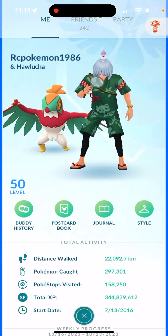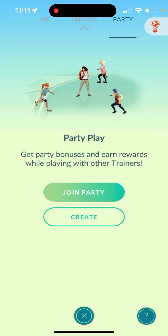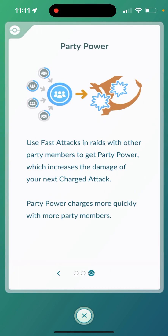So it's right on your profile — you see here, right where your friends are. Scroll over to the right and it says 'Party', and you're going to find it right here. Get party bonuses and rewards while playing with other trainers. It's also required for completing party challenges with your party.